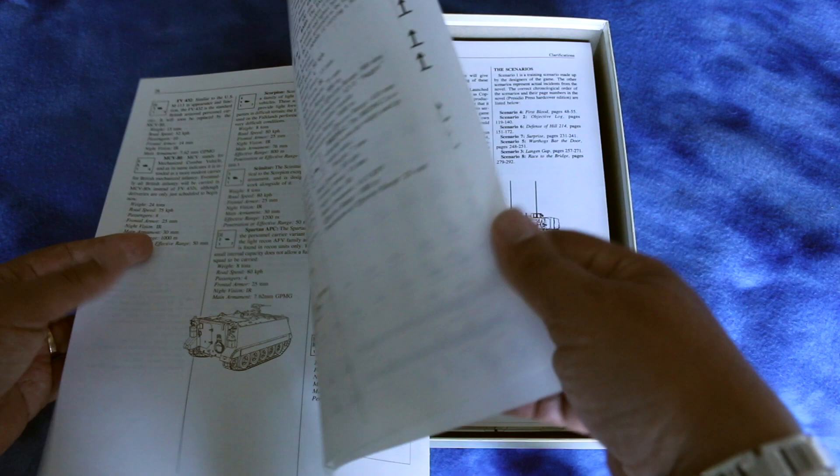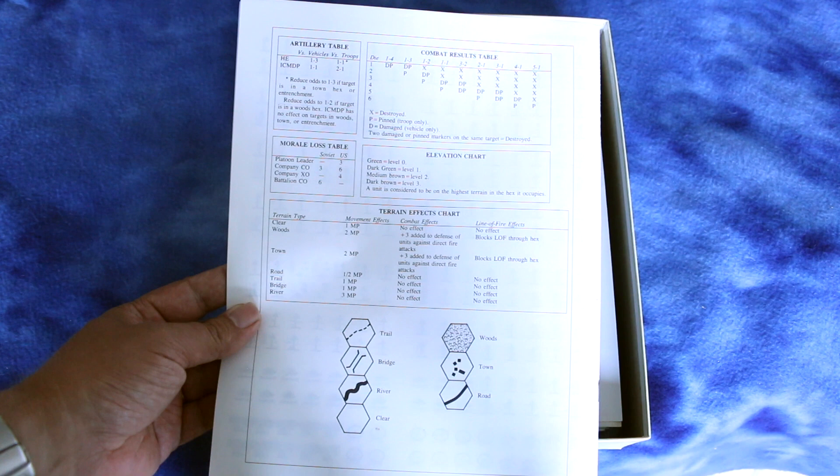I look forward to trying it — it looks so easy to get into. Here's your chart: you've got an artillery table, combat results table, elevation chart, morale loss table, a terrain effects chart, and a terrain key.